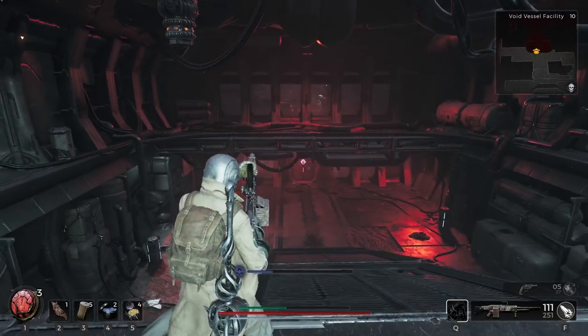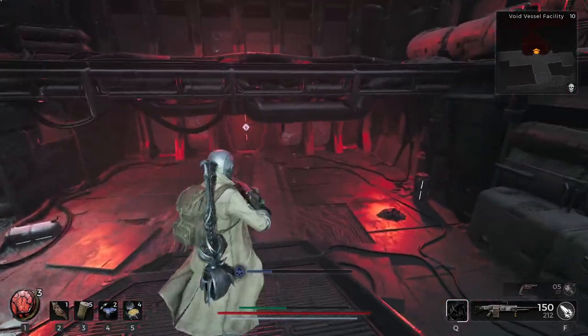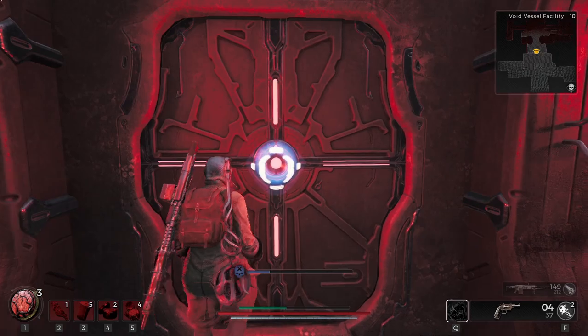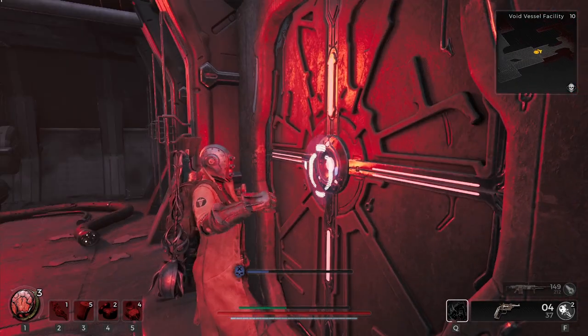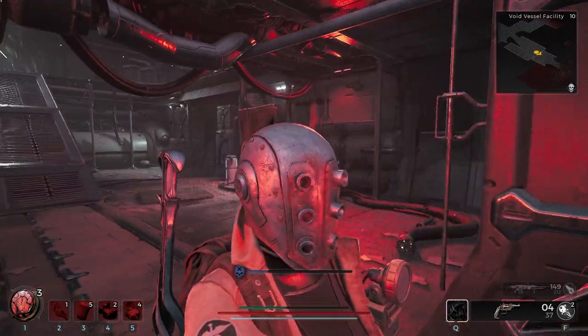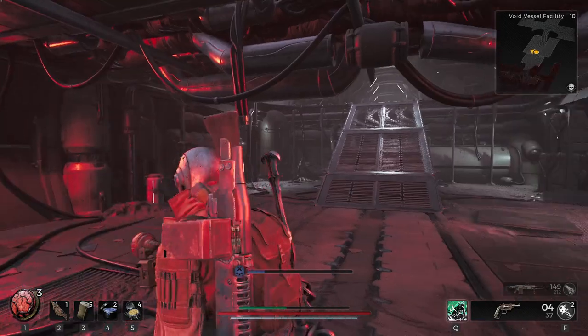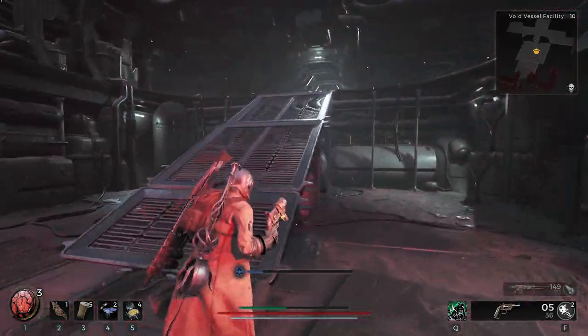That looks like a door I can't go through, but let me double check it. Yeah, I can't go through this — not yet. I don't think it takes the override pin or the biome portal key or the secrets key, but might as well click them.